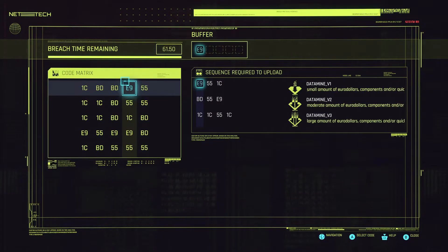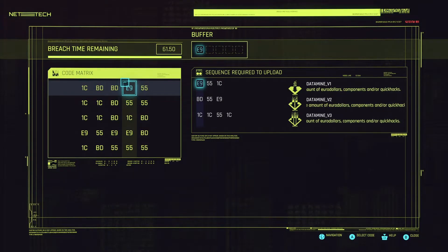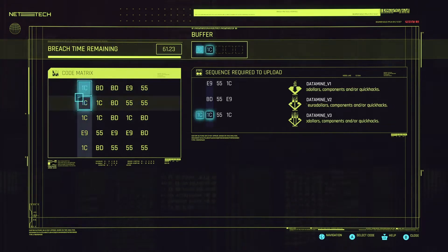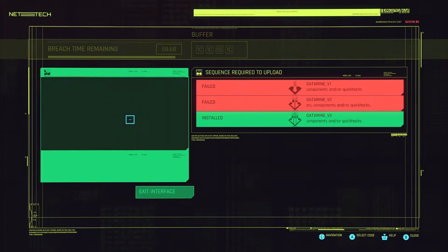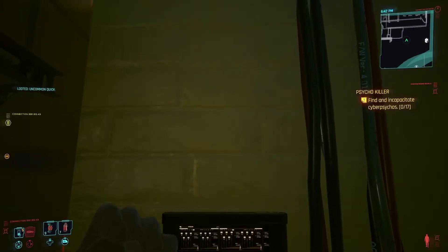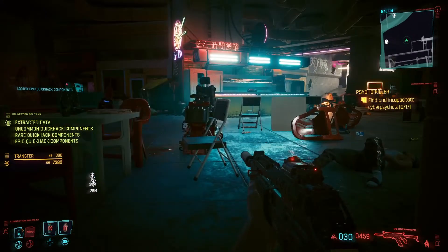We'll start with the bottom one because I can't start with the top one. We just got the bottom one which is the best stuff - usually you want to get at least two of them, but if you can only get one, you get the best one. We got some epic, uncommon, rare items.